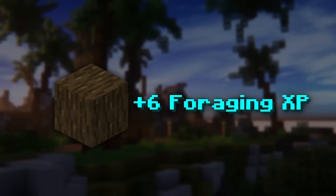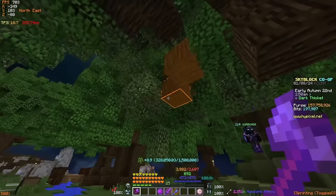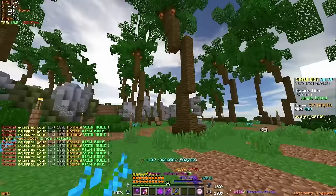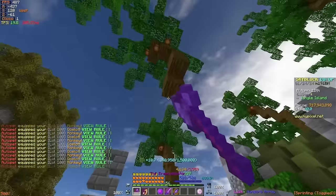Once you have the funds, replace both axes with a tree capitator — an upgraded jungle axe that breaks substantially more logs with the ability, and it's also a golden axe, meaning you can instamine logs while the ability is on cooldown. Pair this with full young dragon armor, haste potions, and an epic ocelot pet and you should be able to compete in the dark oak section of the park. If it's too competitive, other sections offer slightly less XP but the goal is to zoom around with 500% speed in the dark thicket.